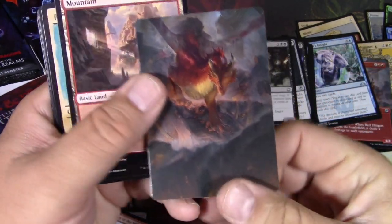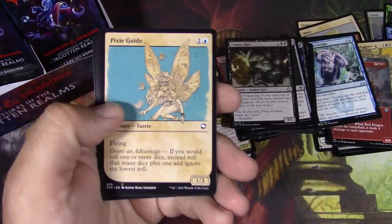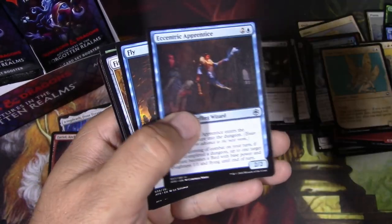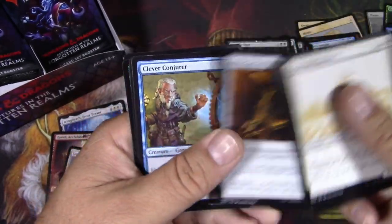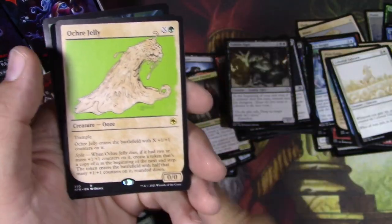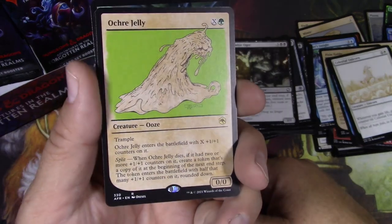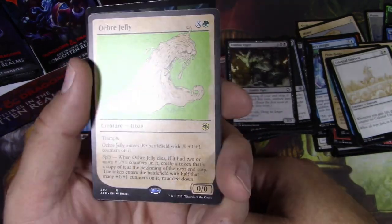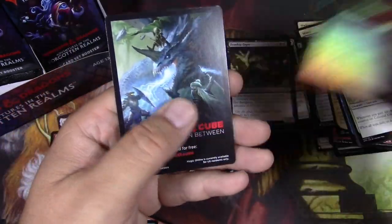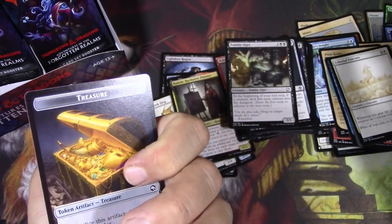There's a Red Dragon — excellent. Pixie Guide again. Long rest. Ochre Jelly — I love this, actually. That's very cool as handbook art. Horde Robber. And a token.